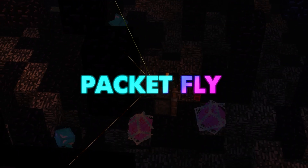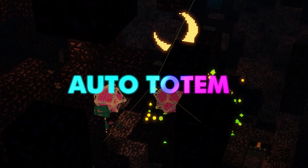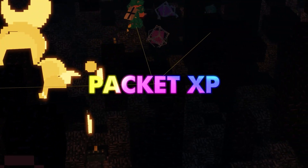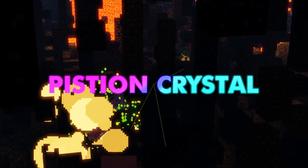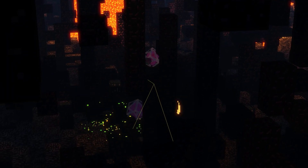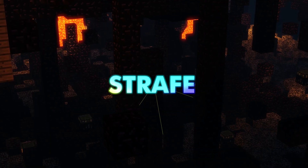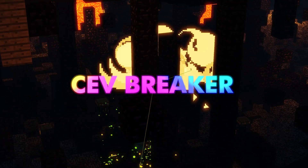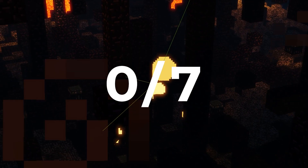Packet Flyer: currently pretty broken but apparently getting updated soon — 2 out of 7. Auto Totem: great — 6 out of 7. Packet XP: works amazingly — 7 out of 7. Piston Crystal: currently a missing module but being added in an upcoming update — 0 out of 7. Strafe: customisable and works really well — 7 out of 7. Sev Breaker: another missing module that will be added soon — 0 out of 7.